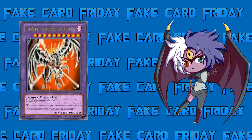Of course, since this is Joey's card based on luck — similar to Time Wizard — there has to be a powerful drawback. Similar to Snipe Hunter, if you roll a 1 or 6, not only do you not get any effect, but your opponent draws two cards. Rule number one and rule number two of Yugioh: never let your opponent draw. So now your opponent has more resources to deal with this card next turn.